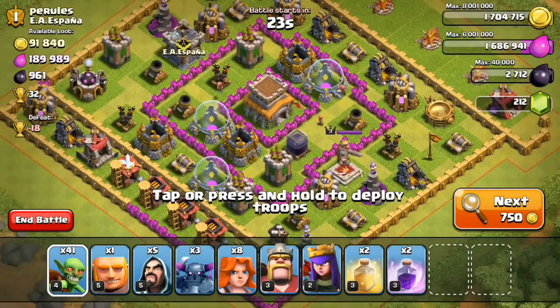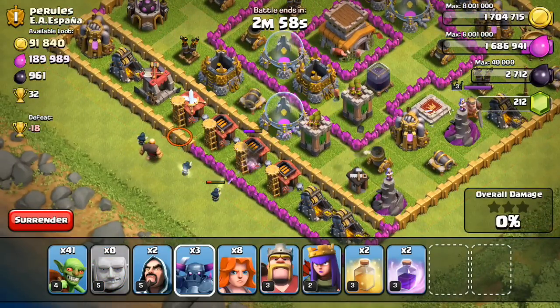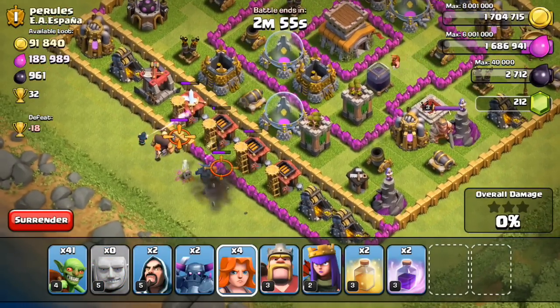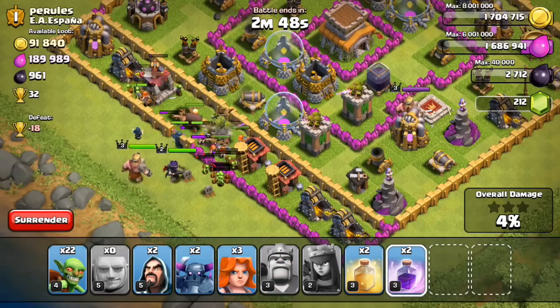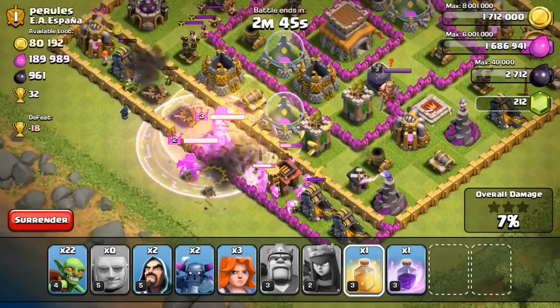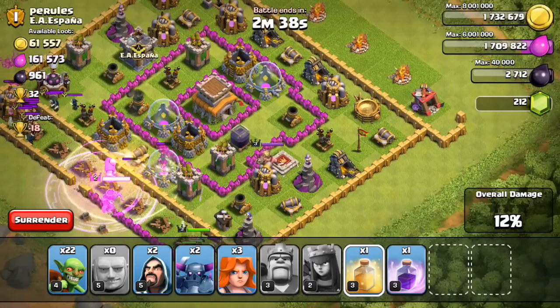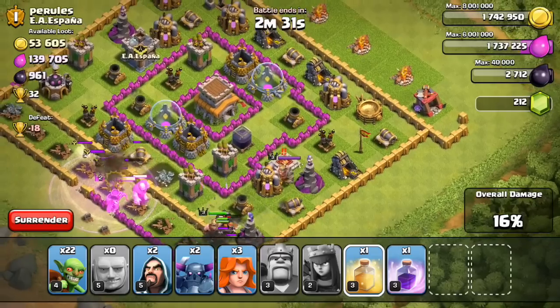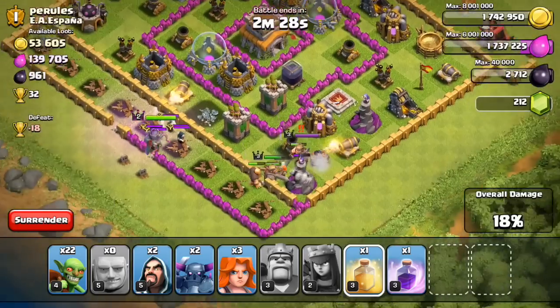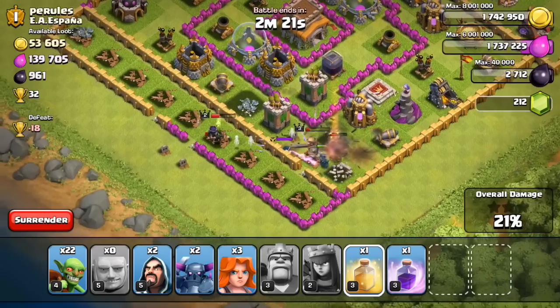We got almost 100k of gold — we did very well. This is the second base; it has a great amount of resources and a huge 32 trophies up for grabs. I normally don't like to attack a base arranged this way because the buildings are spread far apart, making it difficult for troops to get to the middle. I just don't like attacking these types of bases.